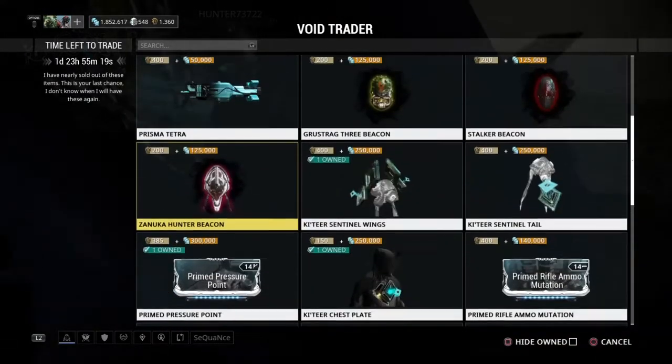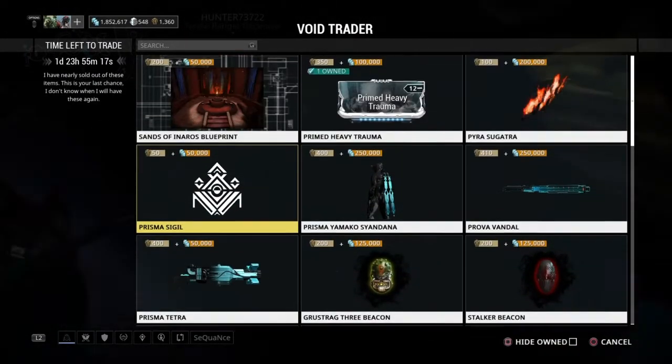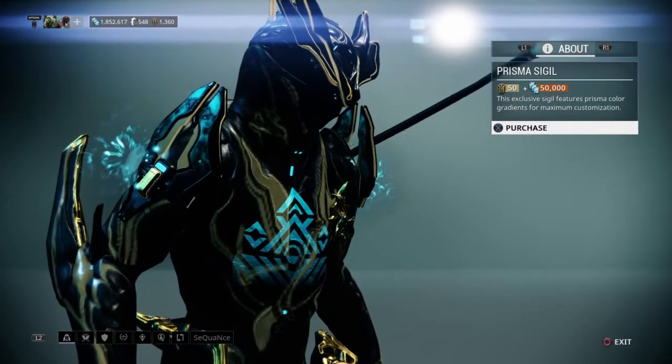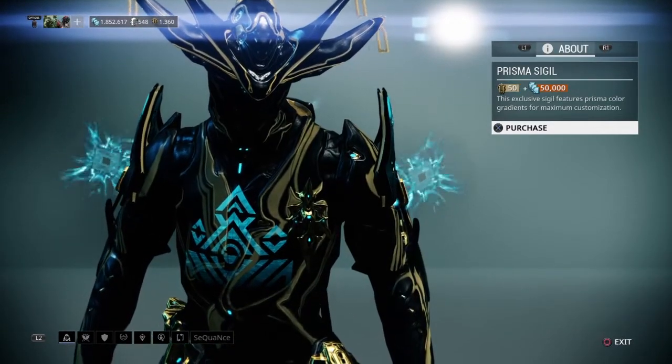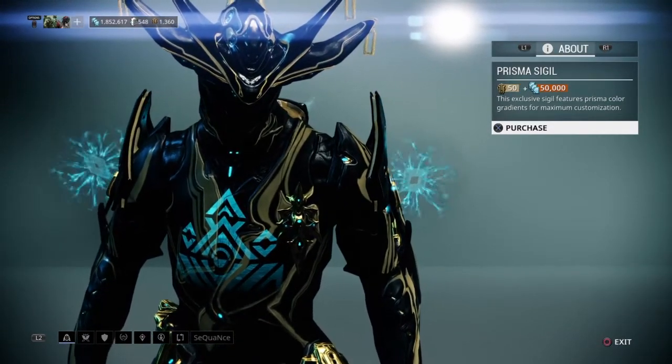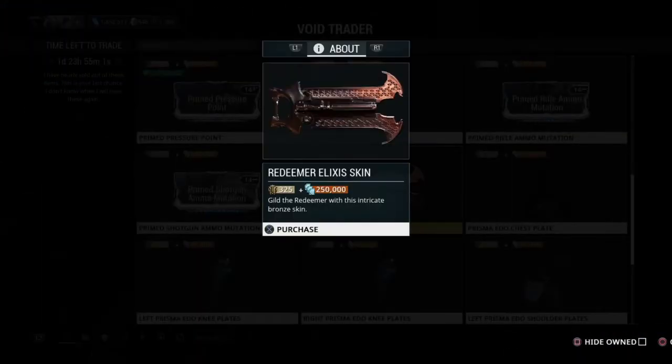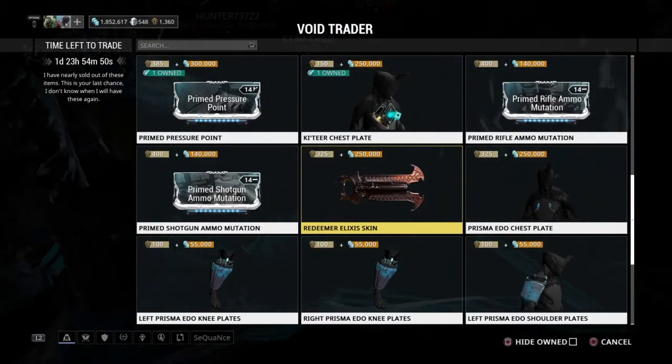You see me vacillating on getting the boosters, and the Edo shoulder plates in particular — I think those look really cool. The Yamako Syandana looks really cool too, but they're very expensive. This Prisma Sigil looks pretty neat; I'm going to get it just because it's 50 Ducats, though I'm not sure it's really worth it. The Redeemer skin looks very, very cool and I'm definitely considering buying that too, but it's also pretty expensive for just a cosmetic.